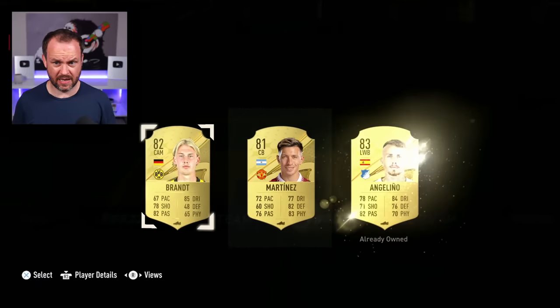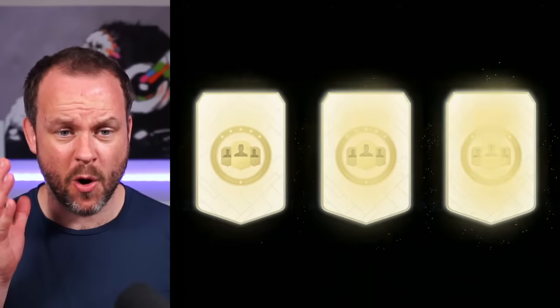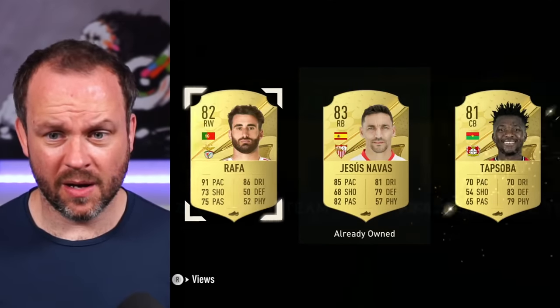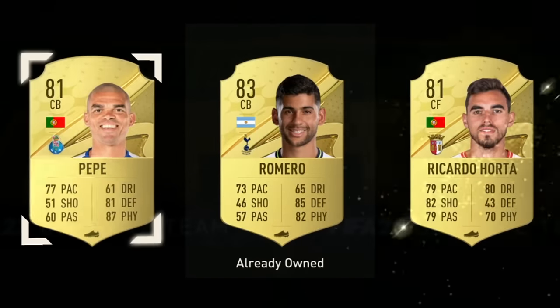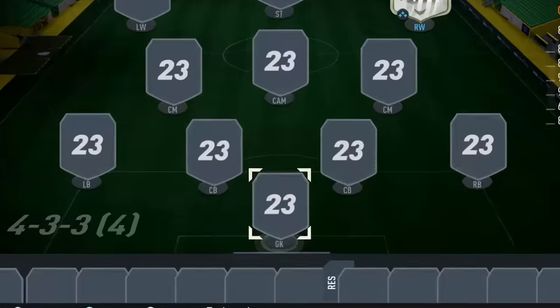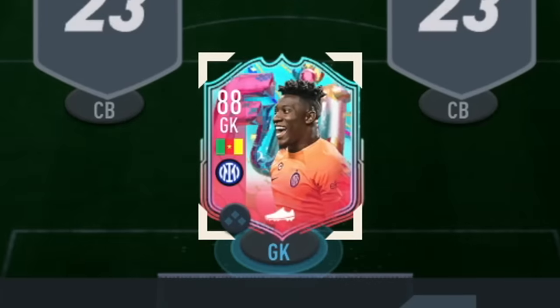He's got a very nice Foot Birthday card. It's not looking good - three more, two more. Amazing goalie needed here or it is Onana for us today. Onana it is - 36,000 coins. I'll be honest I'm just glad we got a goalkeeper.